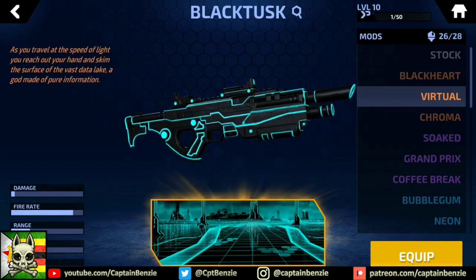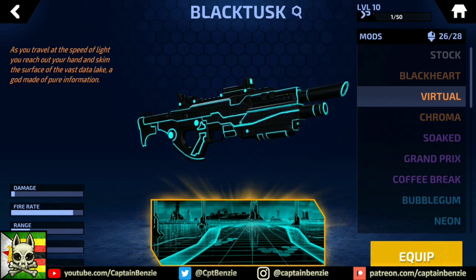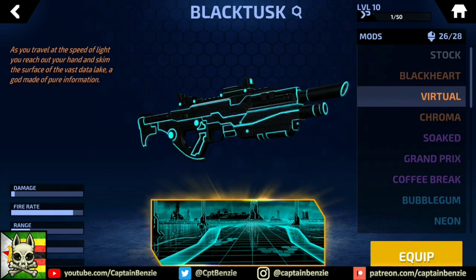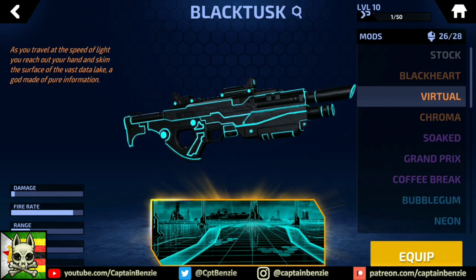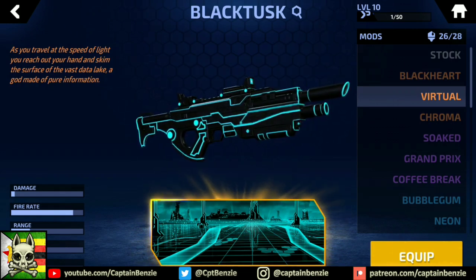The Virtual is the original legendary Black Tusk skin. The black silhouette with neon blue trim is a clear reference to the films Tron and Tron Legacy, which are set inside a computer game. The film is famous for the light cycle scene, which is clearly referenced in the Kill Card artwork. Two of my favourite films, and well worth your time to watch if you haven't already.